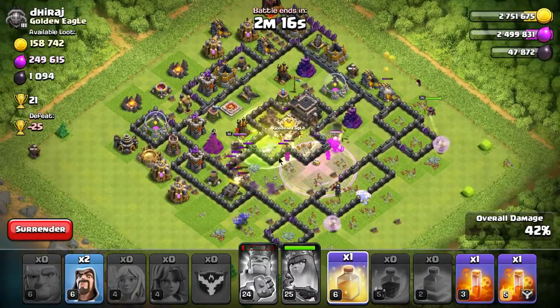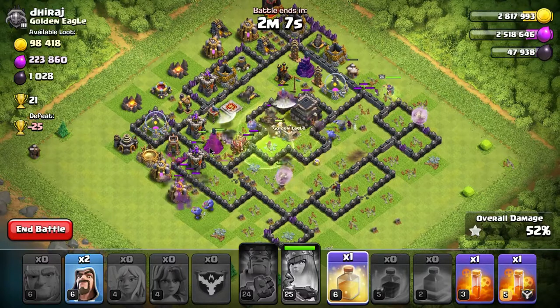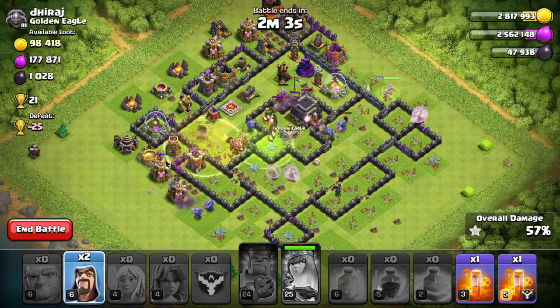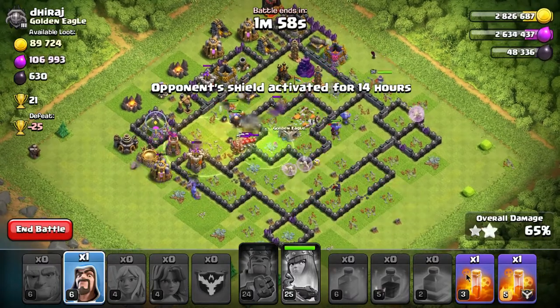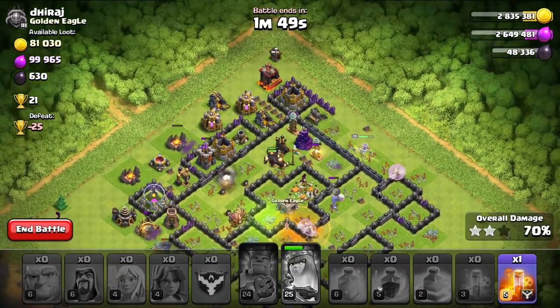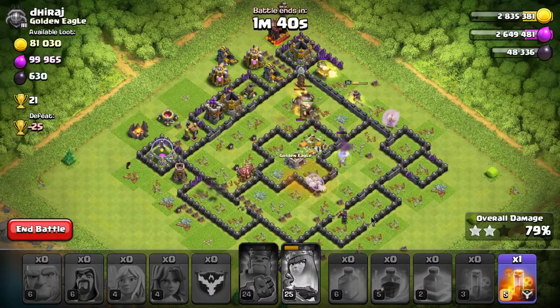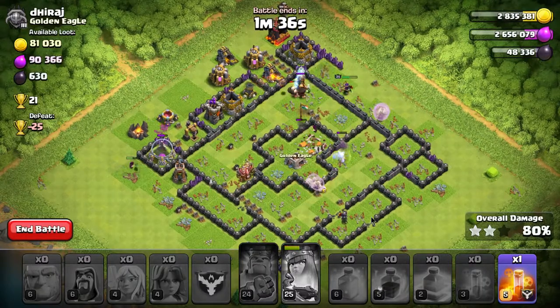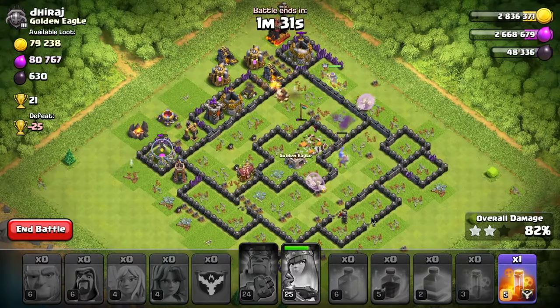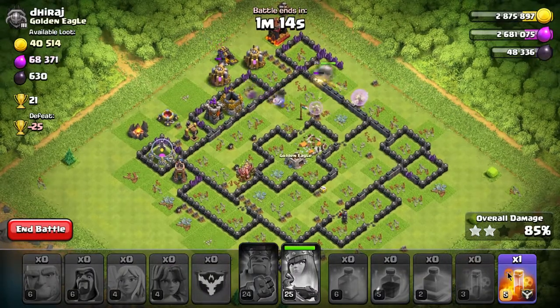Push into the base — got the Queen walk going on the top side, the bowler walk going around the bottom side. The healers are following the bowlers through the back side. The kill squad — eight giants, eight valkyries, eight wizards — all pushed into the core. The king was in there with them; the king already died. Put a heal spell on the left side to try to save the last few valkyries clearing out the rest of that stuff inside. They've basically gutted this base, and at this point you just rely on the walks. That's a very common ending to the flex.